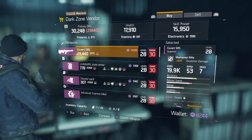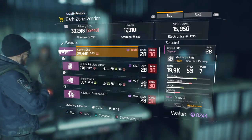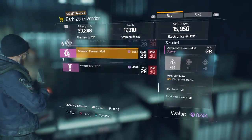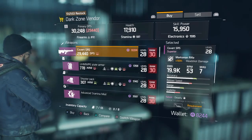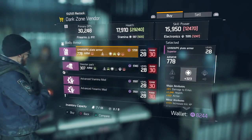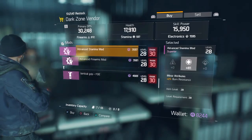As you can see, my wallet in the Dark Zone was only 8,000. I used to have a lot more but I lost it. As you can see, this is all of the gear. That's the only gun this person has — body armor, backpack, and no more advanced mods.